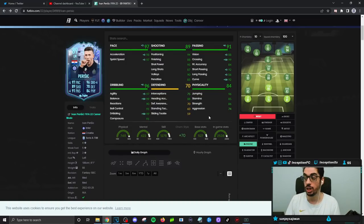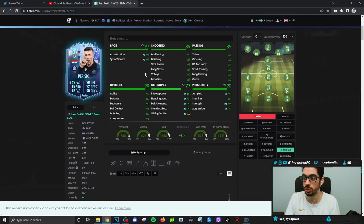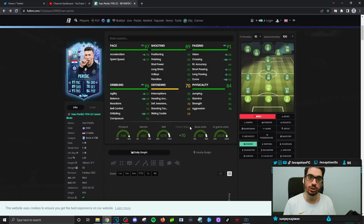If you don't want to give him the engine chemistry style, this card was defending for me even in the striker position without any defensive stats applied. You can give him a shadow, or even an anchor for a bit of extra physical and pace with defending — that would work great too. Cards like this are always really cool because they're versatile — you can use them any way you want. The defensive capabilities make him especially useful in the left mid area for a 3-4-1-2 formation.